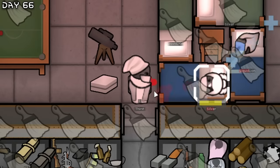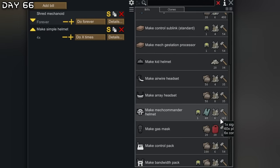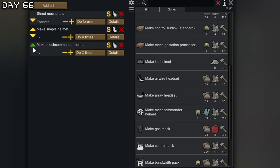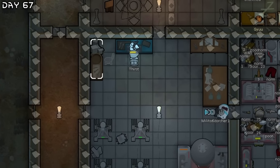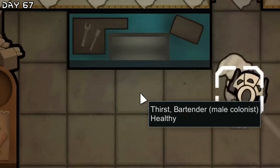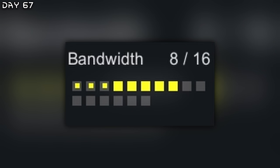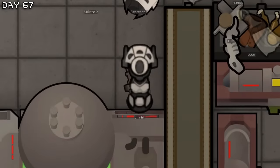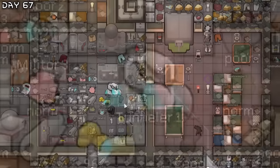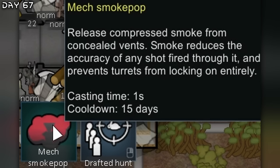She has her lung back. A mech commander helmet is what we need — and here we go, the commander helmet. We need a sculpture for ideology prime sculpture. I will equip this on Silver — she has 16 bandwidth. We're done with the mech gestator — silver is looking kind of good. Tunneler! He has a shield belt and a smoke pop — he is better.